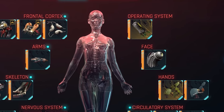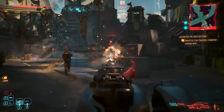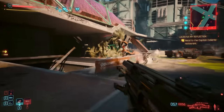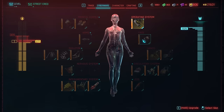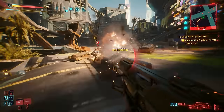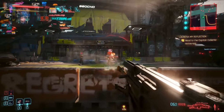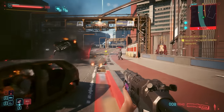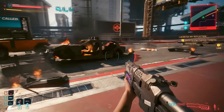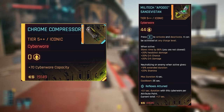Added as a Phantom Liberty exclusive, the Chrome Compressor does one very simple thing. Rather than using up cyberware capacity, it instead grants you more. As of 2.1, it was buffed to be even better and cheaper, now increasing capacity up to a maximum of 70 at tier 5++. It's going to feel like even more than that, since you'll also free up the extra capacity you would have spent on a different OS. For example, if you switch the Apogee Sandy out for this, you'll technically get an extra 114 cyberware capacity — 70 from the maxed out compressor and 44 for not using the Apogee.